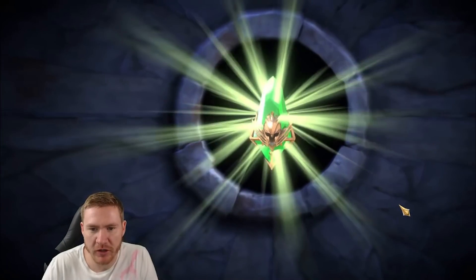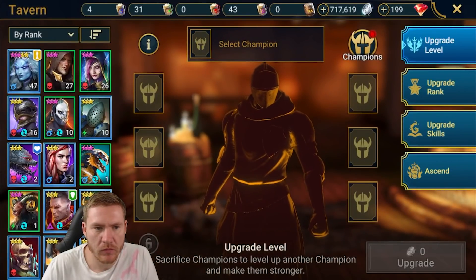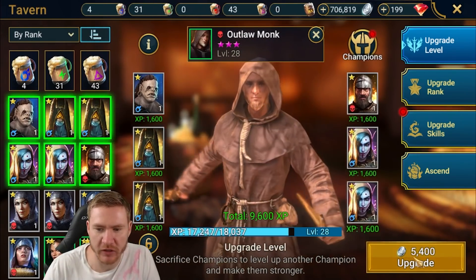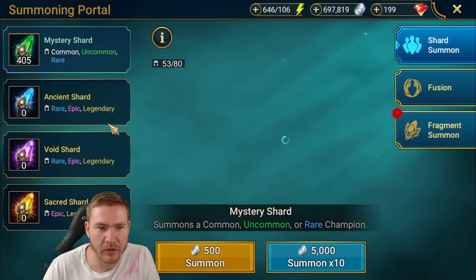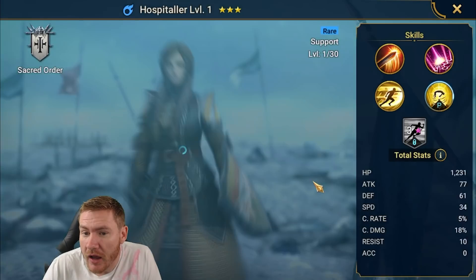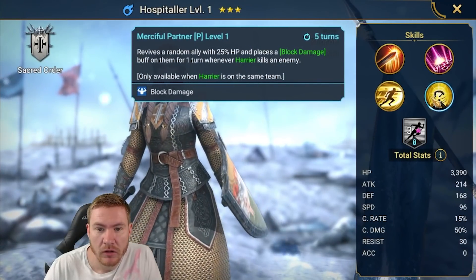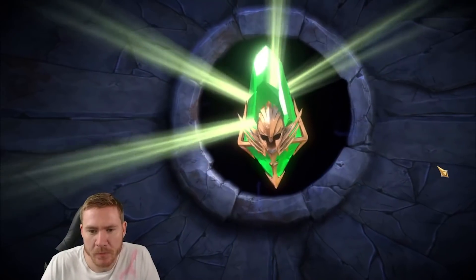Give me some more Outlaw Monks now, come on. We'll start keeping these death hounds at some point too because I'm 100% going to use him — his A1 is actually good, he's weirdly good for a common. We also got Harrier — AoE chance of removing a buff, speed and crit rate. She's not bad, we can use her too. Getting some decent rares from these green shards.